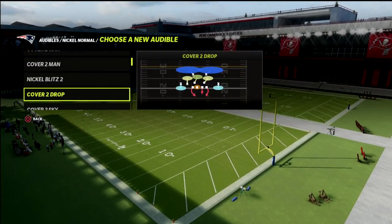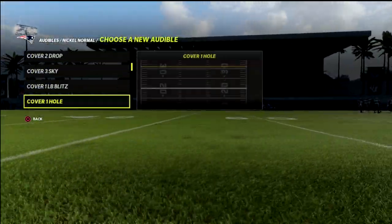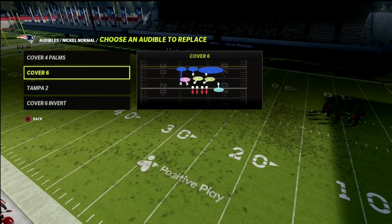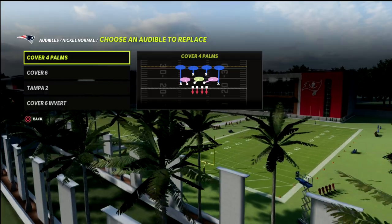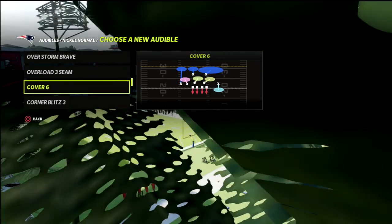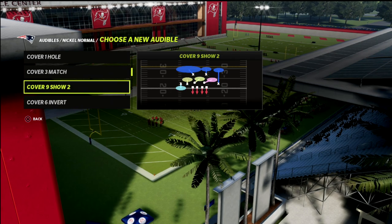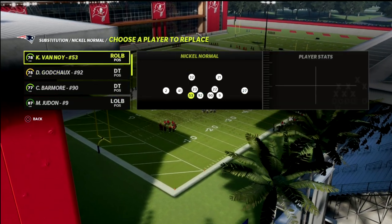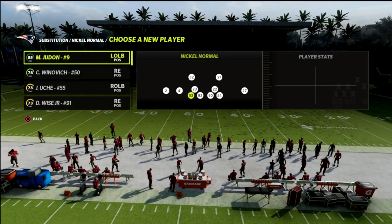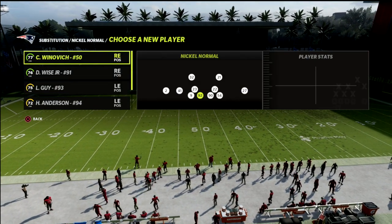The coverage we want to base out of today is cover four quarters, but I want to teach you a principle out of palms and cover six. If you look across any nickel formation you're going to get some of those coverages. Cover six is really the one I think is most necessary to cover because it is the only match coverage that can be found in formations like dollar, dime, dollar two-three-six, dime one-four-six, dime two-three-six will.